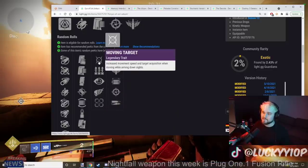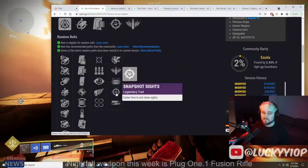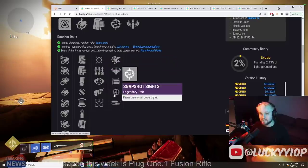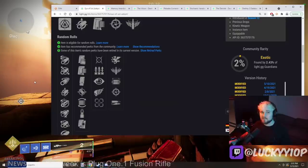So all these perks are pretty good. If you're on controller, Snapshot plus Moving Target is the go-to. If you're on mouse and keyboard, Snapshot plus No Distractions in my opinion. The other perks aren't half bad either — if you do get a Snapshot roll, definitely keep it, because this is a good weapon.